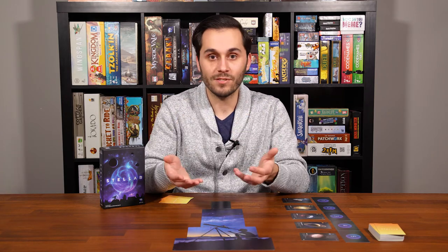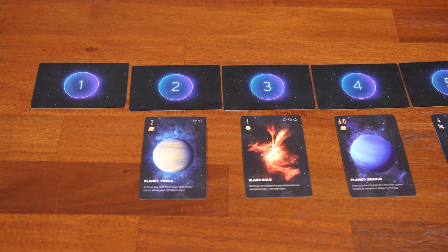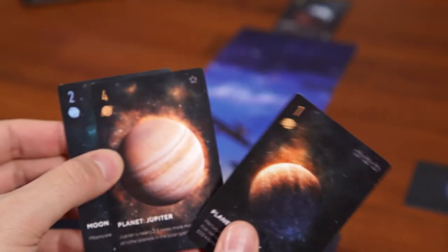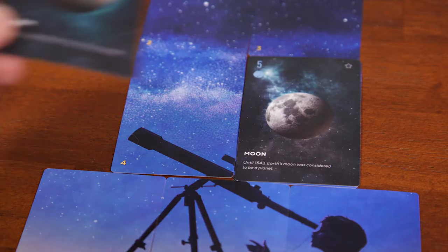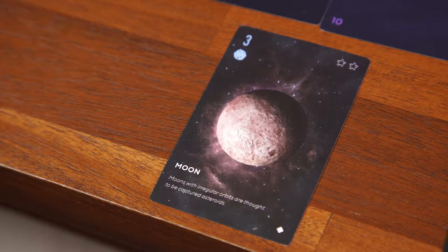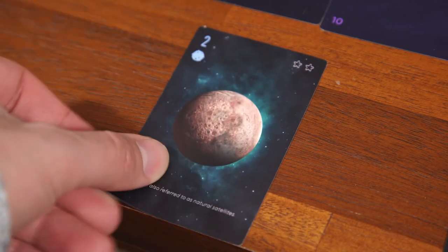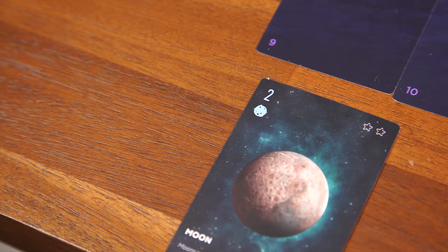A turn in Stellar has four phases. The first phase is to add a card to your hand — you'll simply choose a celestial object card from the five cards showing in the row and add it to your hand. The second phase is to play a card from your hand — you'll choose one card from your hand and add it to one of two areas: your telescope or your notebook. If you play it in your telescope it must be adjacent to an object of the same type if possible. If you play it in your notebook, add to the stack of objects of that same type, or if it's the first card of that object create a new stack.